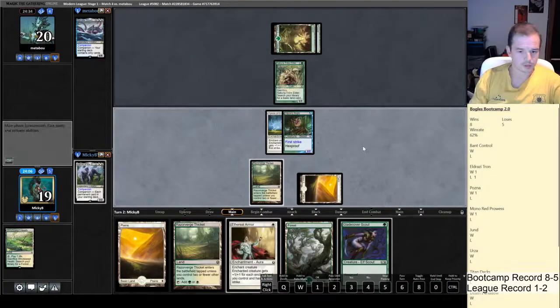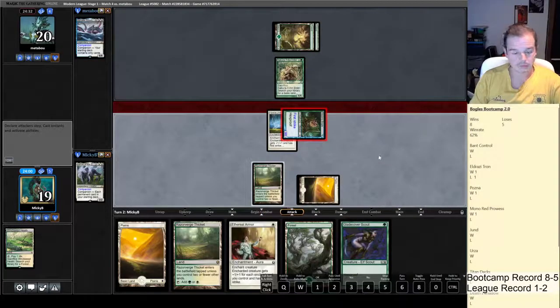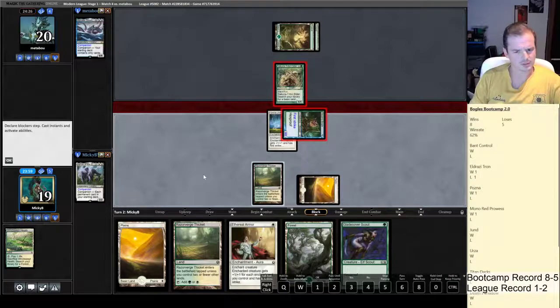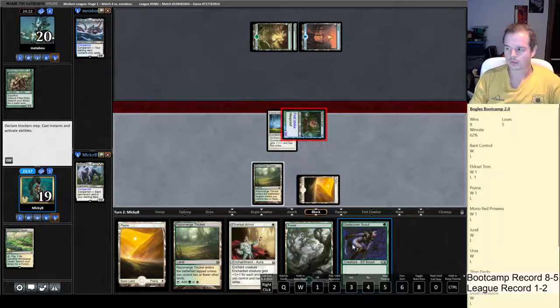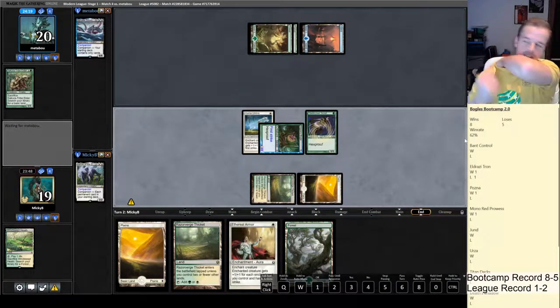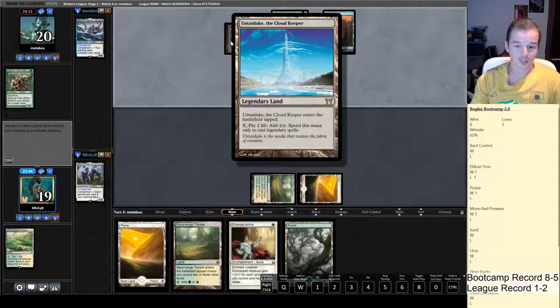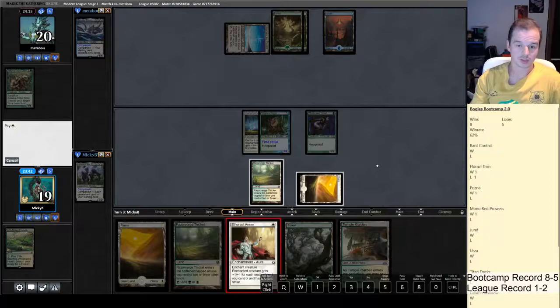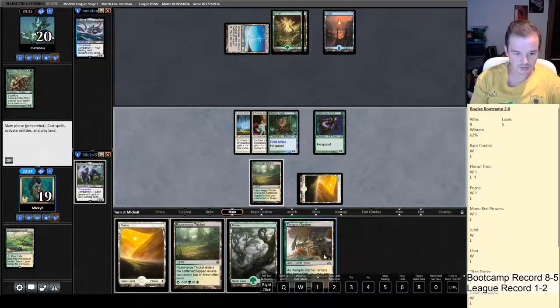Play the Hyena Umbra in case he's got a Bontu's Reckoning or a Damnation here — he wouldn't have Bontu's because it's odd, so it'd have to be a Damnation. Pretty sure he wants to block there because he wants to hang onto what he's doing. So cheated this league. It's like I'm not even needing a specific aura, just any aura, and I'm just drawing creatures and lands. There's another land — do I just shock it just for the hell of it?